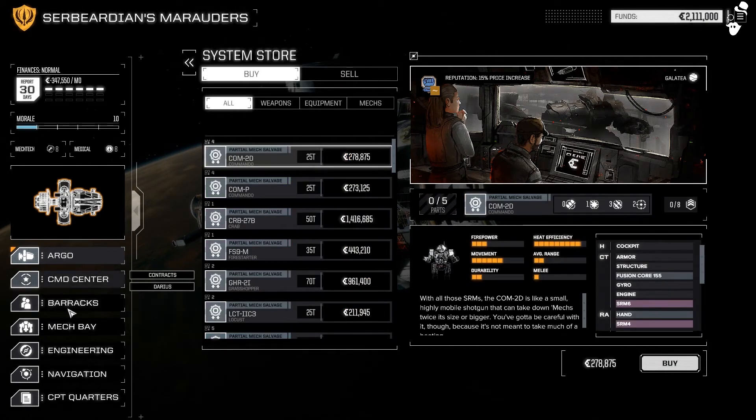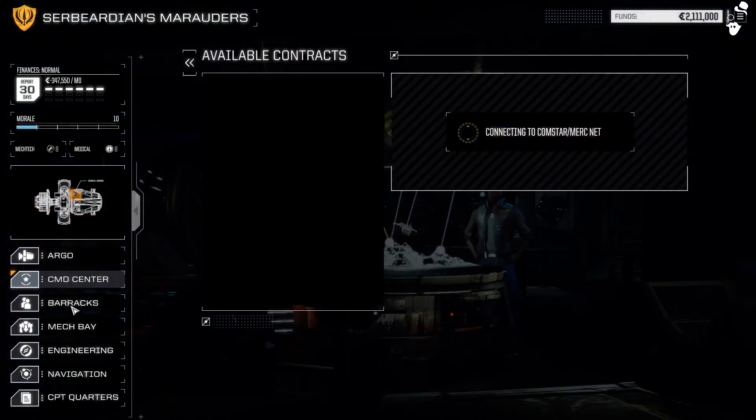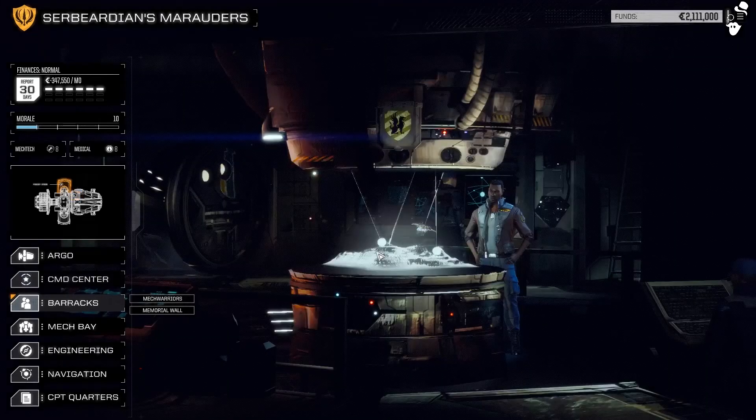Certain ammo is there by default as unlimited stock. We can also sell our own stuff, but we don't really have anything to sell right now. Let's jump into contracts to kickstart the loading process — it has to generate contracts and does that a little bit slowly.